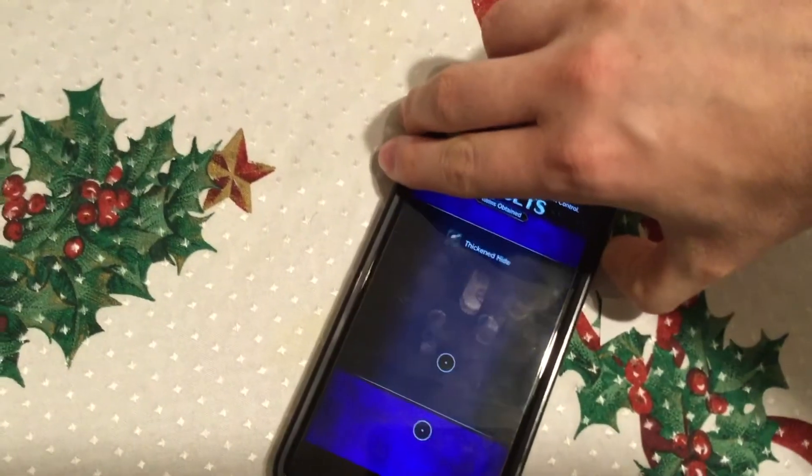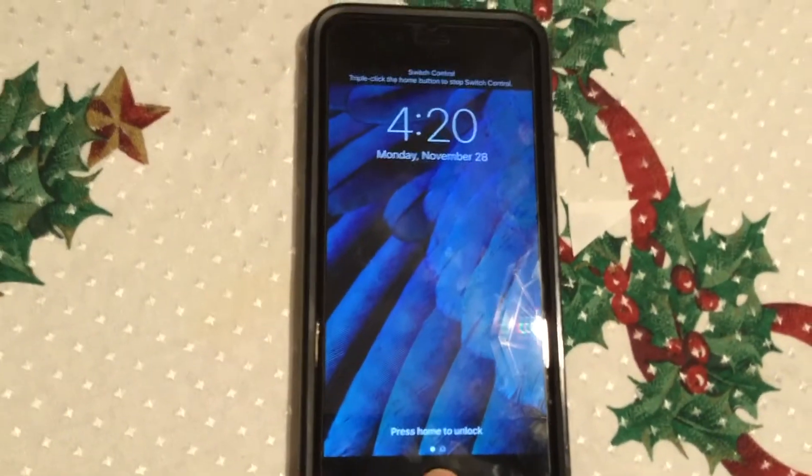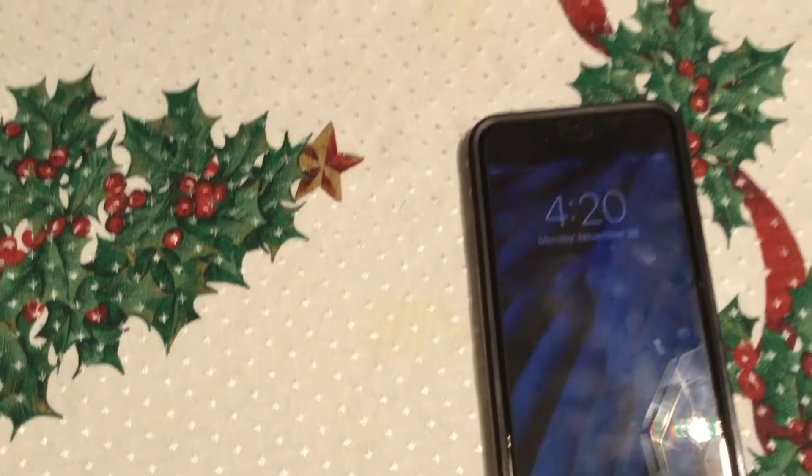So once again, to stop it, just turn the power there — turn the screen off. Don't use your thumb to unlock it, and then one, two, three. It may have to wait just a couple seconds here.